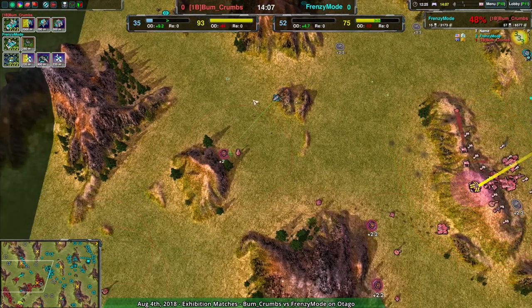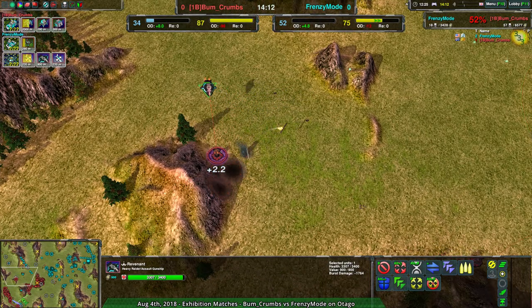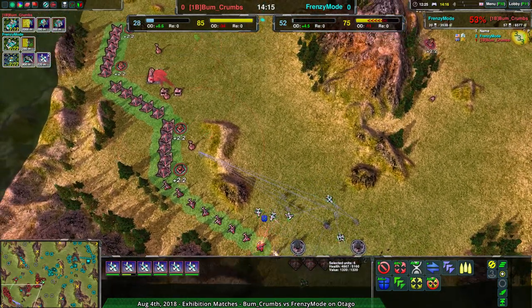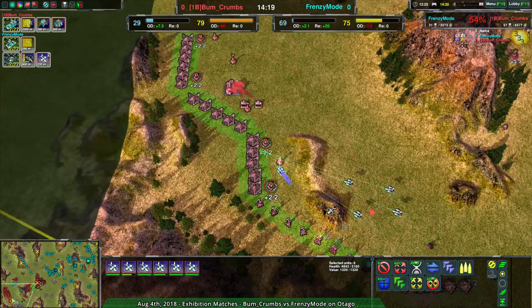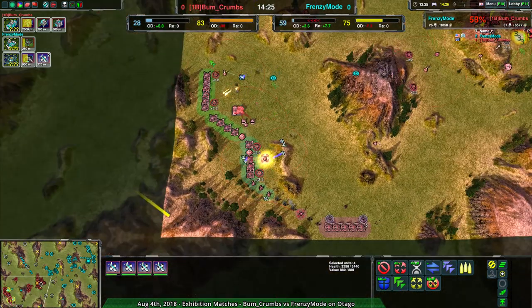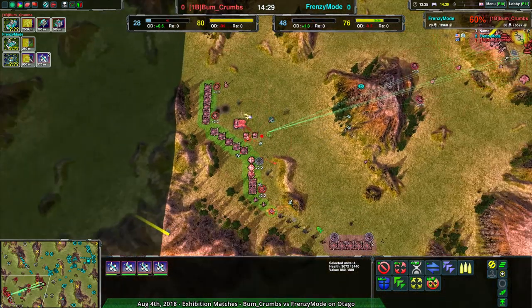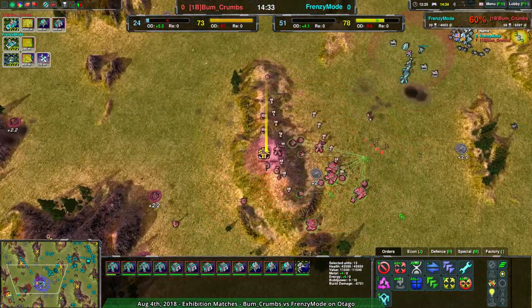As a case in point about avoiding defenses entirely — Frenzy Mode with the Revenant coming around the back is able to get rid of most everything, as well as the Locust in the south. Bumcrumbs is losing basically everything to — again — bypassing that firebase. Which, I actually think this will be game. Unless something comes in to totally stop this, it looks pretty convincingly game. Bumcrumbs has basically no economy after this assault.